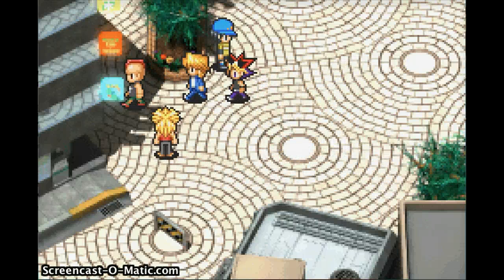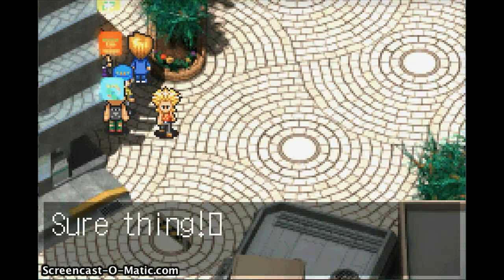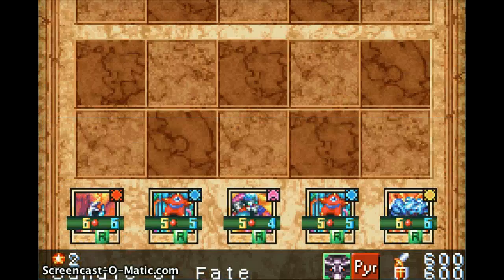Let's challenge Mohawk guy. You challenge people by pressing R right next to them, as if you want to talk to them. Sure thing — a duel's a duel, no matter where it's played. We're gonna ante up Mazis and fast-forward. Go!